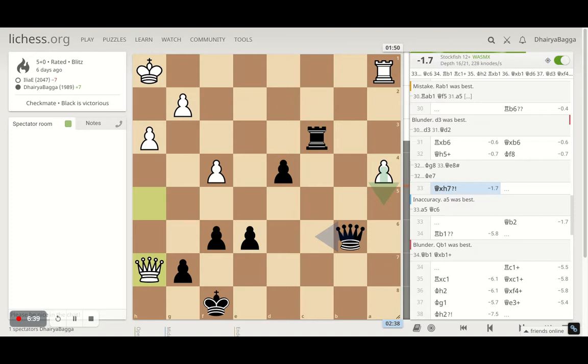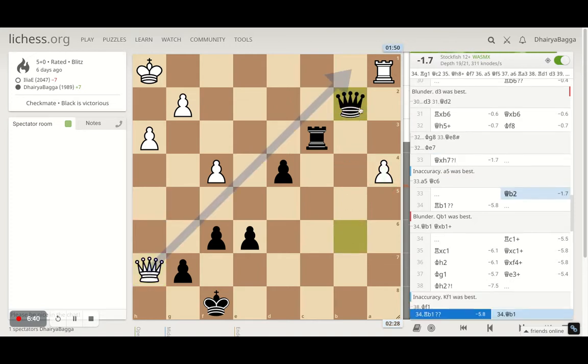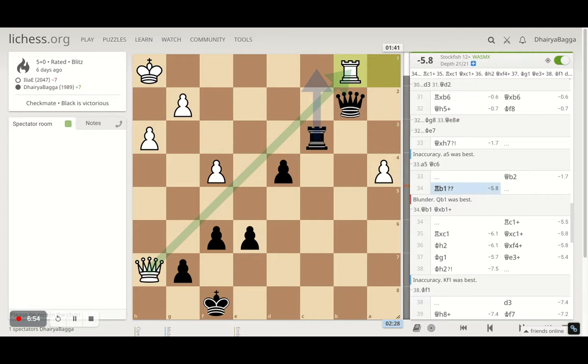I place my queen onto b2. Queen b2 is a nice move — not the engine's choice — but my idea was to attack the rook as well as maybe exchange rooks and then see how I can push this pawn further and promote to a queen, because I'm closer to the queening square.